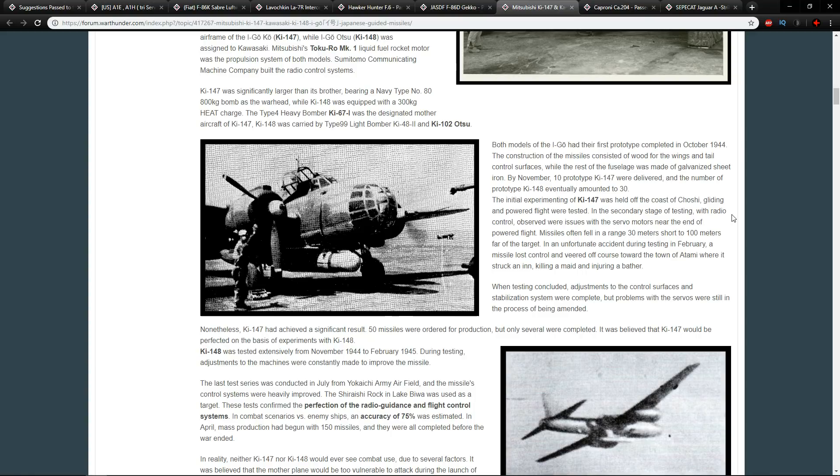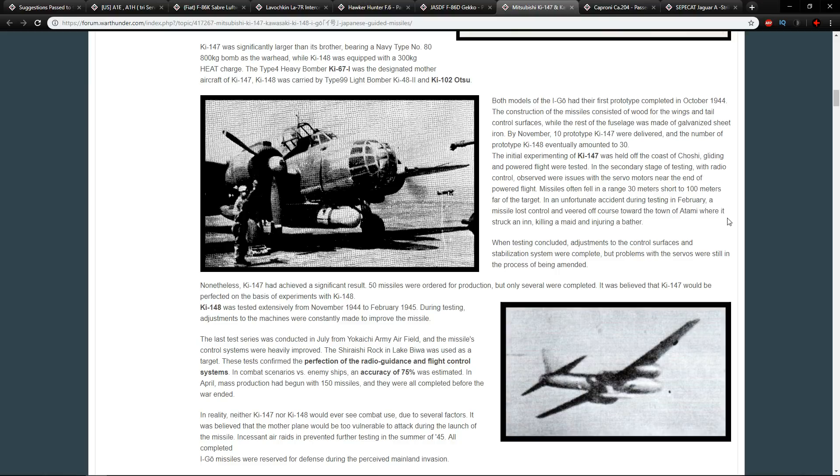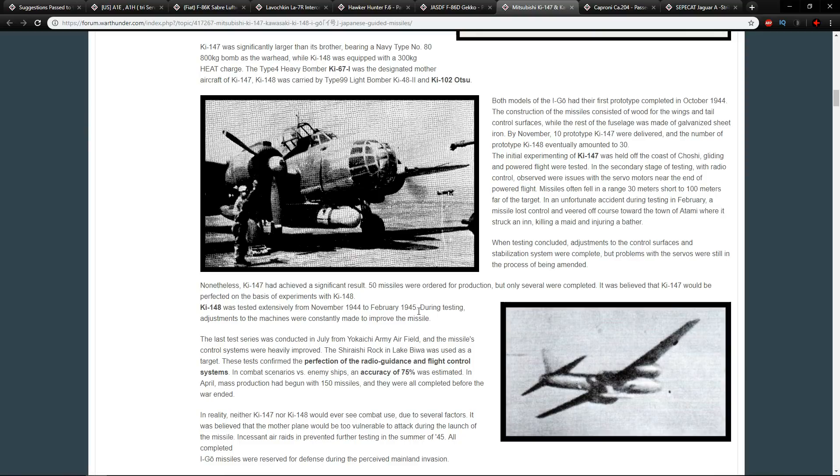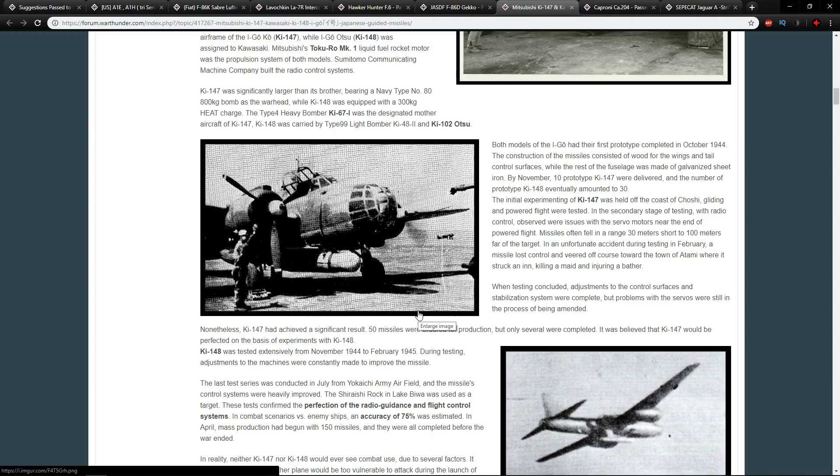According to this post, the Ki-147 and Ki-148 had their first prototype in October 1944 and were tested all the way through until 1945, but were never used in combat due to two main issues. First, the bombers carrying them — the Ki-67 for the Ki-147 and the Type 99 light bomber, Ki-48-2, and Ki-102 Otsu for the smaller bomb — were seen as too vulnerable to attacks to ever reach their targets. Second, they wanted to keep them for further testing.